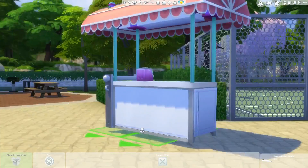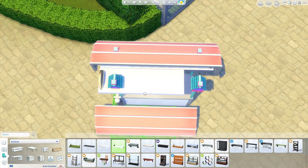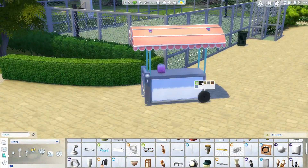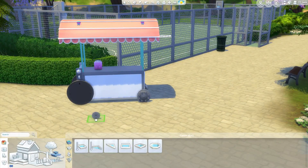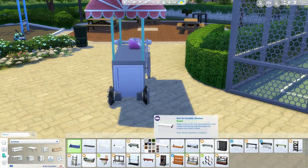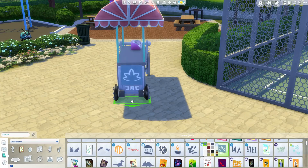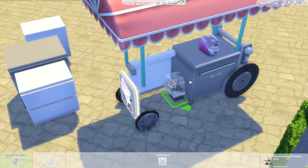I liked the way the front looked with the cabinet doors — that could be like a storage area for the cart. Using some bird houses as the posts for the roof, then hiding the bird houses with shelves because at certain angles you could see up and it just didn't look good. Going around finding some round objects to use as wheels — I came up with the idea of putting two mirrors together with the right sides facing each other to create a wheel. Loads of move-object tricks went into this. Screenshots are coming up soon so I'll leave it there — thanks for watching, and let me know what you think of this build!